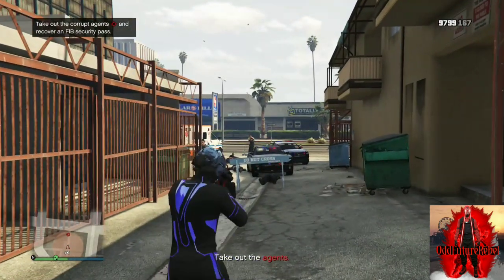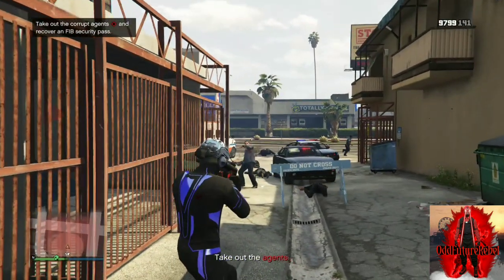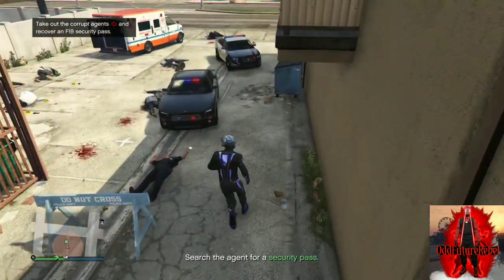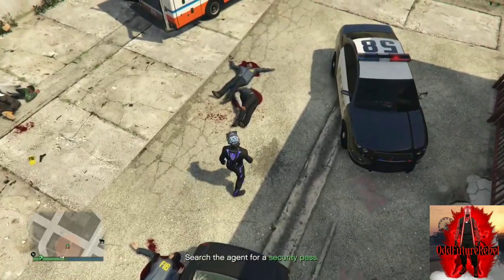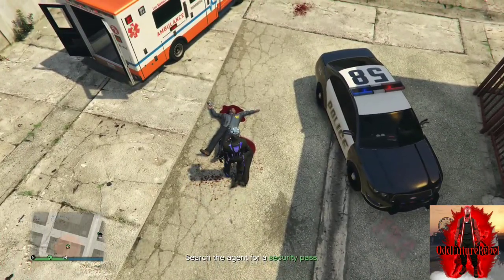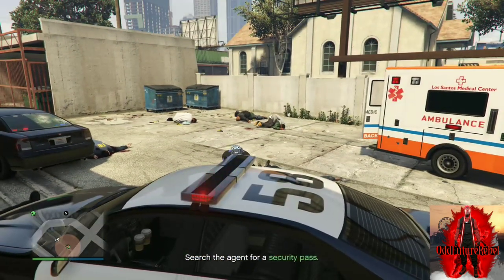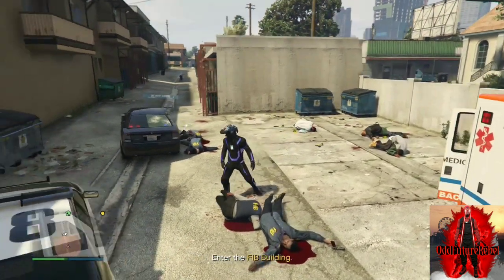You're going to kill off all the FIB agents — this part is really easy, just use an AR or LMG, I prefer the LMG. After you've killed all of them, pick up the FIB badge. Once you pick it up, it should stick to your outfit like this.